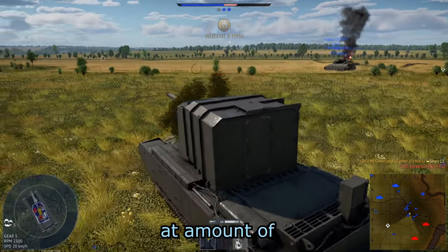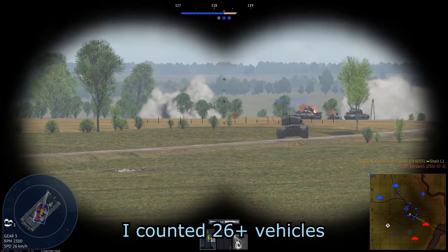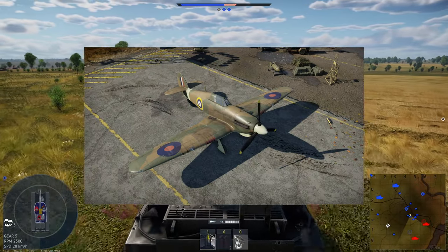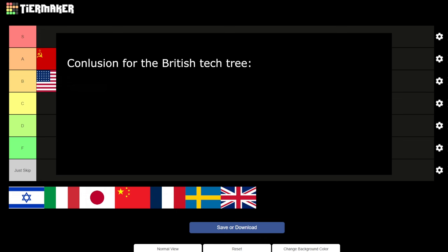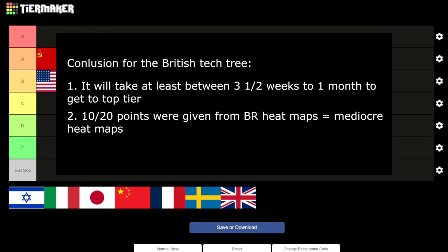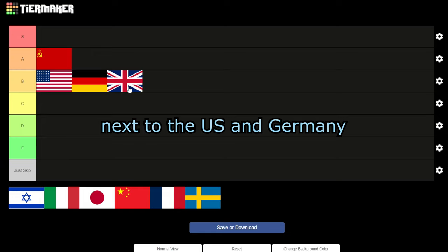Great Britain has 26 plus legendary vehicles, including the English Electric Lightning, Spitfire, Hurricane, and many more. Conclusion: 3 and a half weeks to a month to top tier, 10 out of 20 from heat maps — they're okay. 26 legendary vehicles, which is good. I am placing Great Britain at B tier, together with the US and Germany.